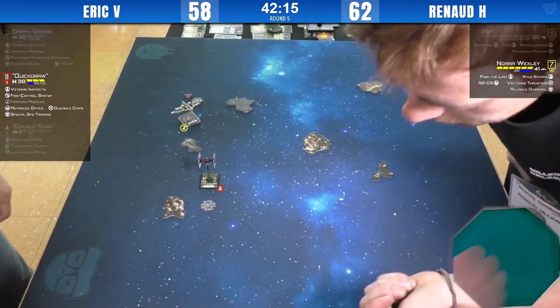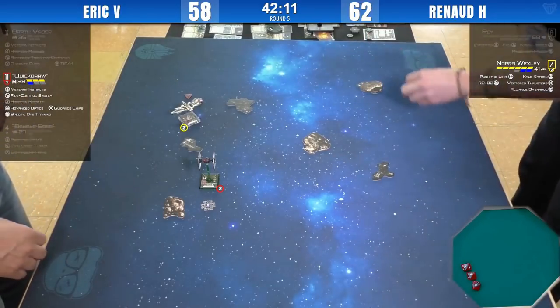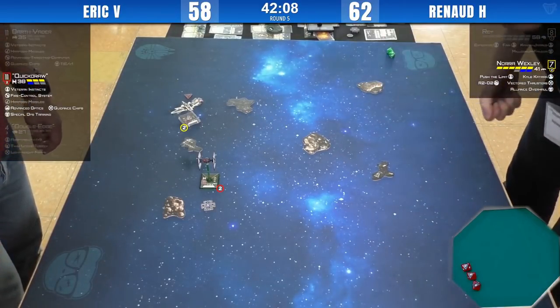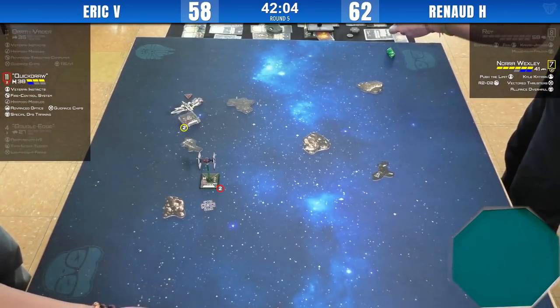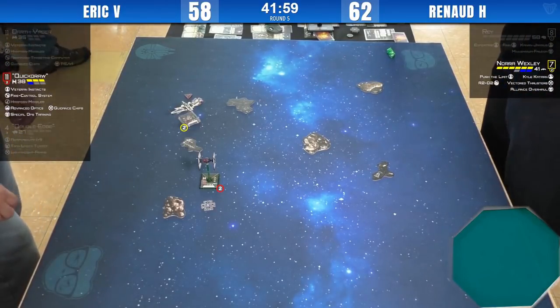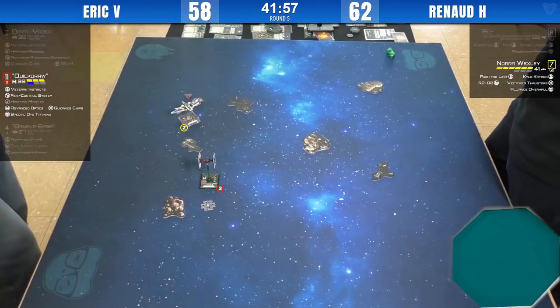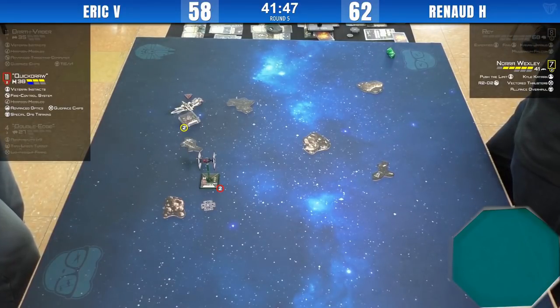Nora takes them all — one, two, and a halt. I think that was actually a good trade for two of Quick Draw's shields. Given that Nora will do a green and regenerate a shield. Quick Draw is not in a great position because he needs to go forward to clear the debris. Nora could just go one forward, remove the stress and still have a wide arc in the rear.